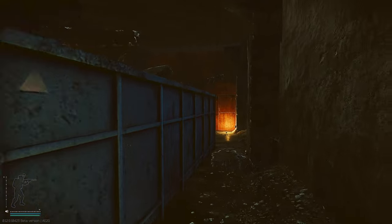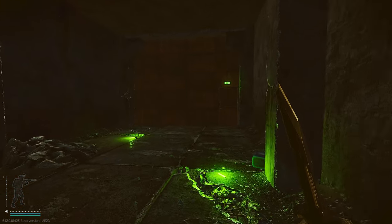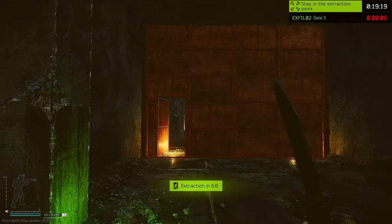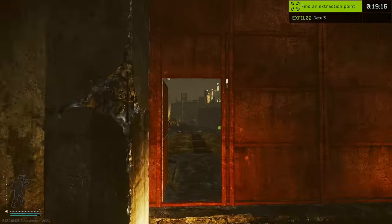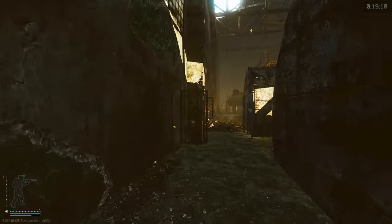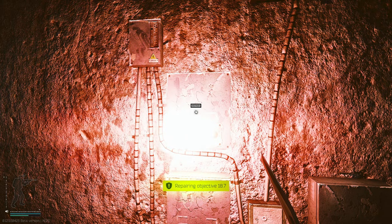Once we're in factory, the two blinking red lights we need to fix are not hard to find, but they are in a dangerous area. There are a few player spawns in this area so be careful. Starting here at factory gate 3 — the only extract you can take without a key — the first red light can be located in this glass hallway. Just turn to the light and hold F on it for 20 seconds and you're done with the first light.